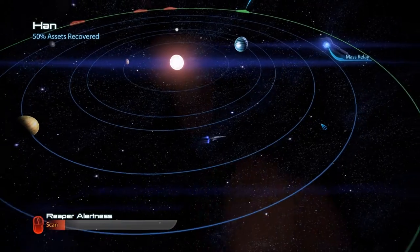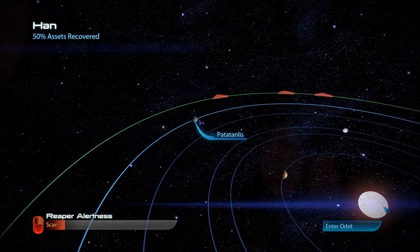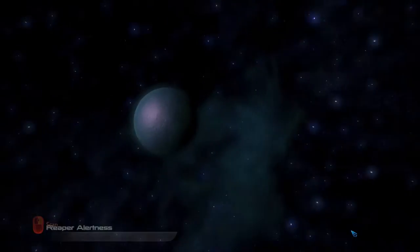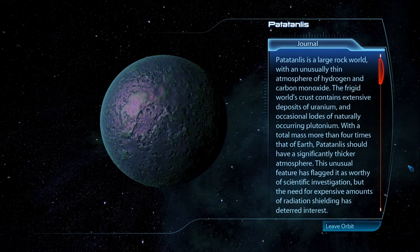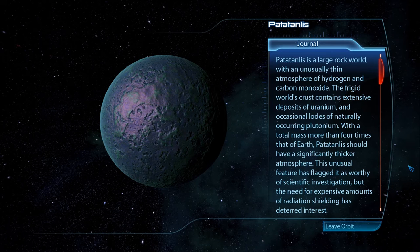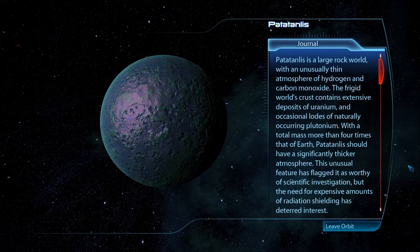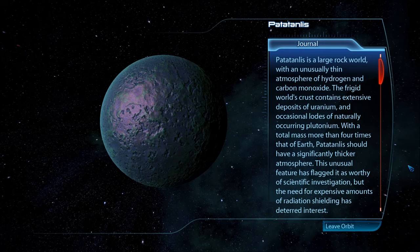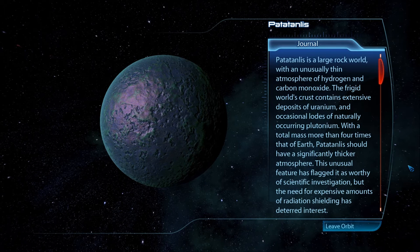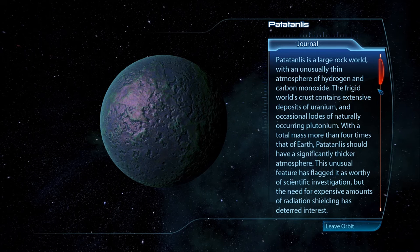The fifth and last planet from the sun: Pata-Tanlis. It's a large rock world with an unusually thin atmosphere of hydrogen and carbon monoxide. The frigid world's crust contains extensive deposits of uranium and occasional loads of naturally occurring plutonium. With total mass more than four times that of Earth, Pata-Tanlis should have a significantly thicker atmosphere. This unusual feature has flagged it as worthy of scientific investigation, but the need for expensive amounts of radiation shielding has deterred interest.